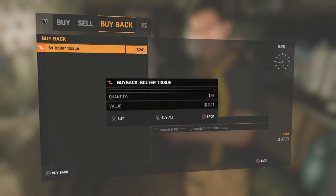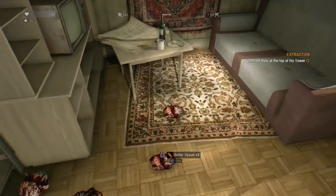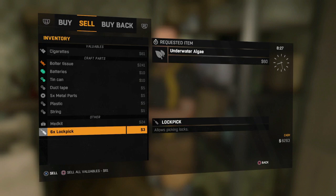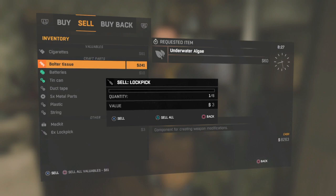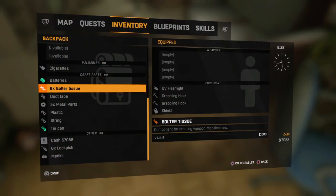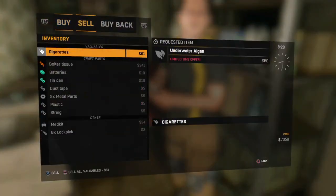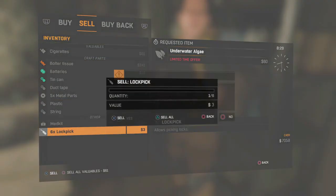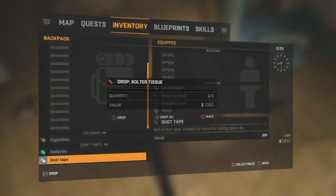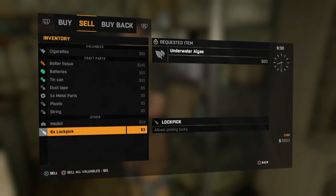I'm only doing this for those guys who need money — someone like me who is low level because I made a new save file and don't have anything. You can still do it like this. Press Square and X together, then the touchpad just after that. Now go up and sell all the bolted tissue again, then buy all of them back. Keep doing it until you use all of your cash — you should be left with zero at the end. You're getting stacks of five bolted tissues in each stack.